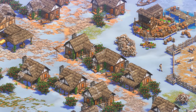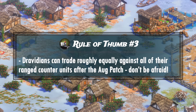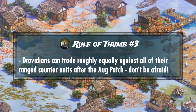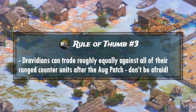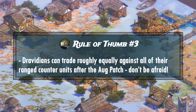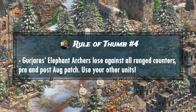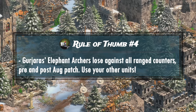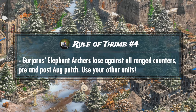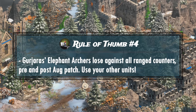Furthermore, once Dravidians reach the post-imperial age, they simply do not have ranged unit counters anymore, as they trade roughly evenly with all three ranged unit counters in the late game. Overall army composition matters here, but this means you shouldn't worry like before when the enemy fields any of these three units to target your elephant archers. And finally, regardless of pre- or post-patch, the Gujara elephants just underperform against their ranged counters — even when we take the reduced cost into the equation. There is simply no scenario in which Gujara elephants are a good idea to field if you don't have a reliable answer to any of these three counter units.